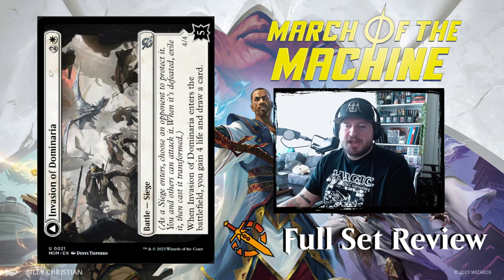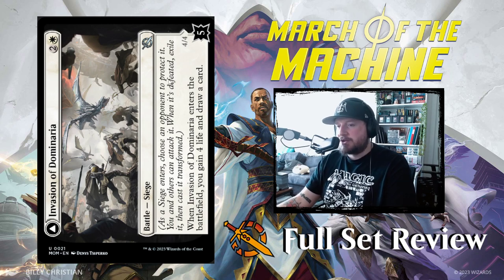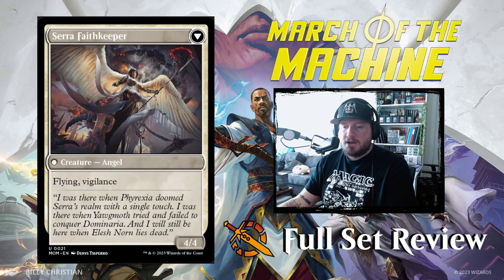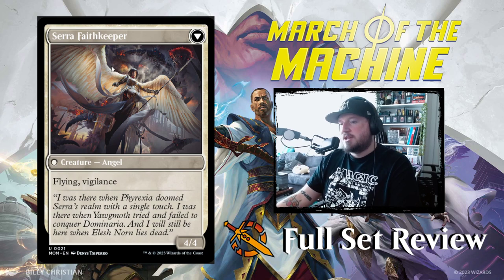The next battle is Invasion of Dominaria — a 5-power siege for 2 and a white. When it enters the battlefield, you gain 4 life and draw a card. That's not bad. Once you defeat it, it flips to Sarah Faithkeeper — a 4/4 angel with flying and vigilance. That's pretty good.